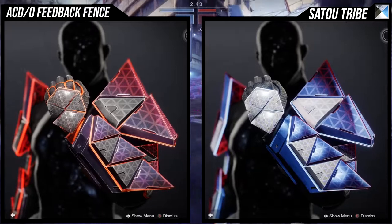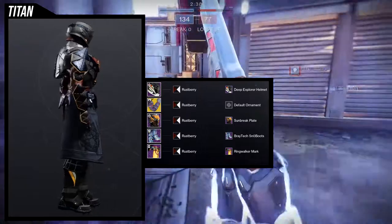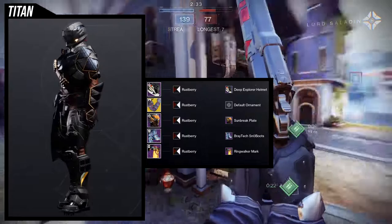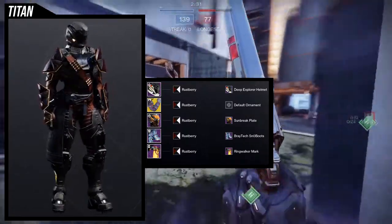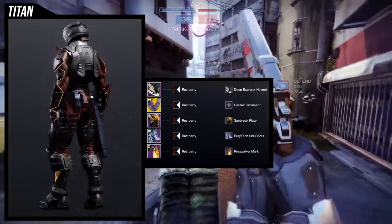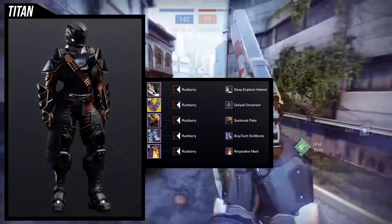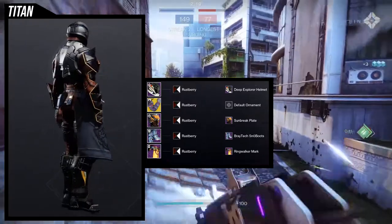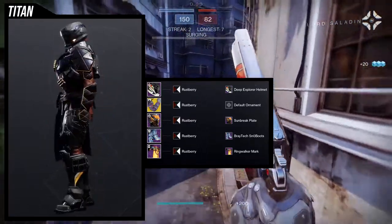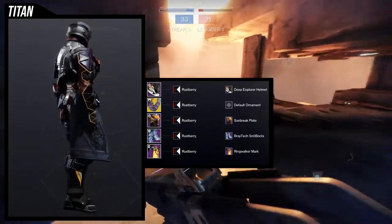For the example set I ended up going pretty hard with this one. For the helmet I'm using the Deep Explorer helmet because of the angular look — specifically the visor has a lot of edges and it's blocky as well. For the chest piece, the Sunbreak Plate is an easy choice because it is very angular. You might not see it right now because I'm using Rust Berry for the shader, which makes it super dark, but it is very edgy.